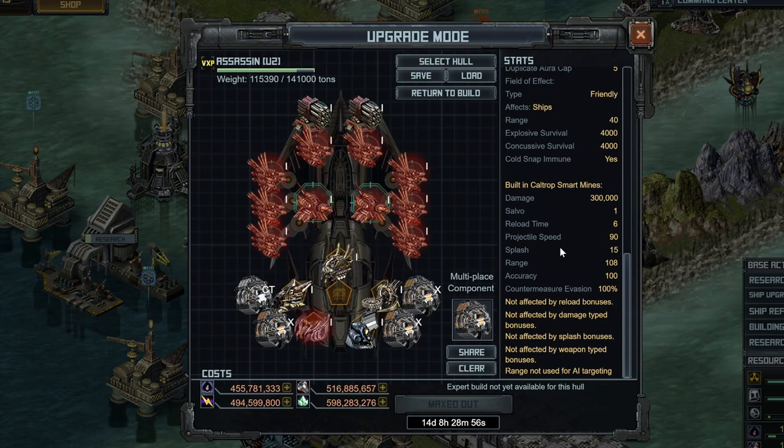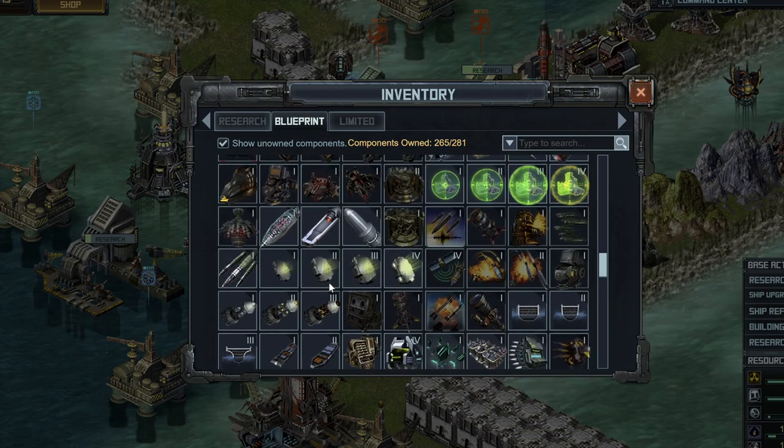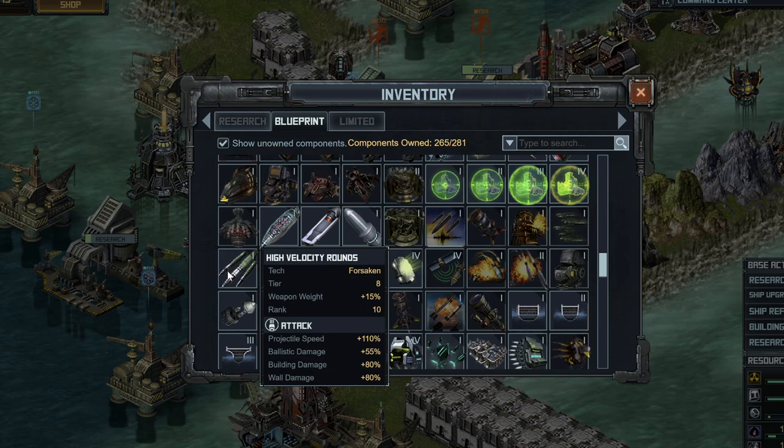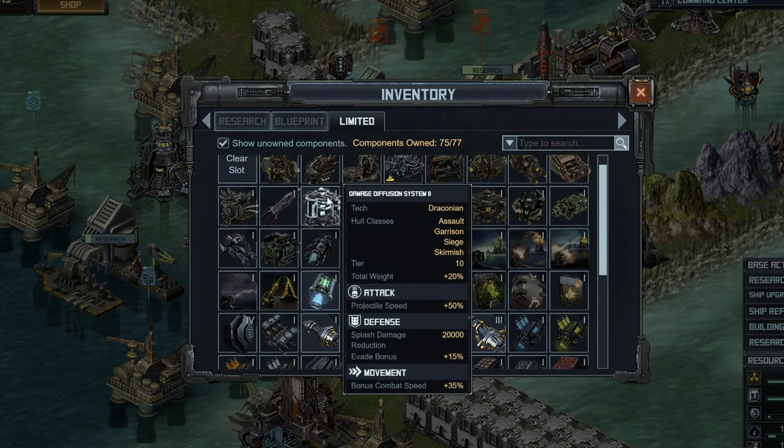So if this thing explodes after two seconds, you want the highest projectile speed so it actually goes that full 108 range. If you just fire into a cargo, you'll notice it doesn't actually go 108 because it is exploding after that range. For this weapon to actually work effectively, you're going to need to throw in some projectile speed. You don't want to do something like high-velocity rounds because that can go completely crazy — 110 projectile speed seems great, but thinking outside the box in this game doesn't really work very well. So I'm going to go for Damage Diffusion System 2, which gives you some combat speed, 50% projectile speed which is not insignificant, 20k splash damage reduction, and evade is always nice. This special gives you about four or five things that are nice to have all in one.